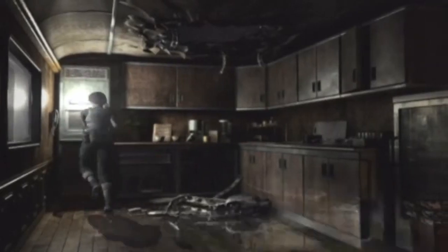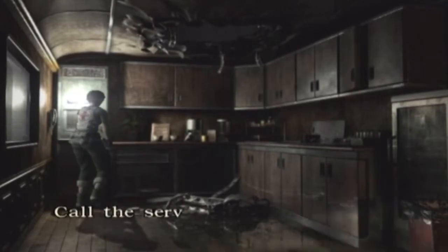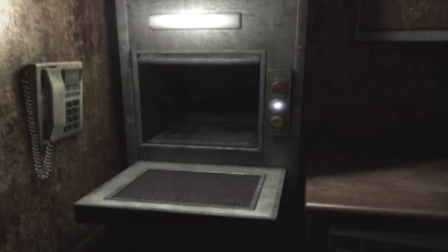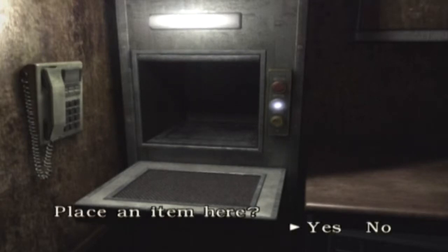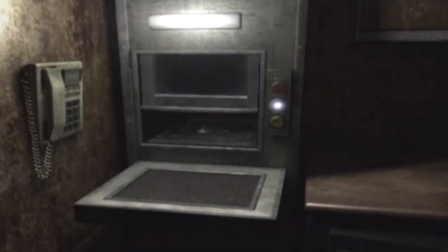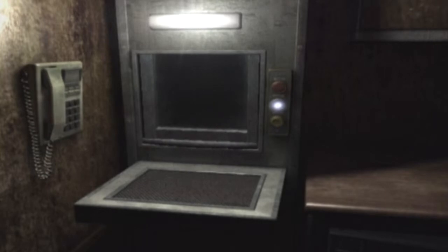We've got a door here, but we can't go through it because there's something in the keyhole. So we now have to use this service lift, which is very conveniently placed here. I'm going to go ahead and send this down to Billy, because we can't get out of where we are now. I'm pretty much just going to put the train key in the service lift so it can get sent down — and that's our job done for a little while.